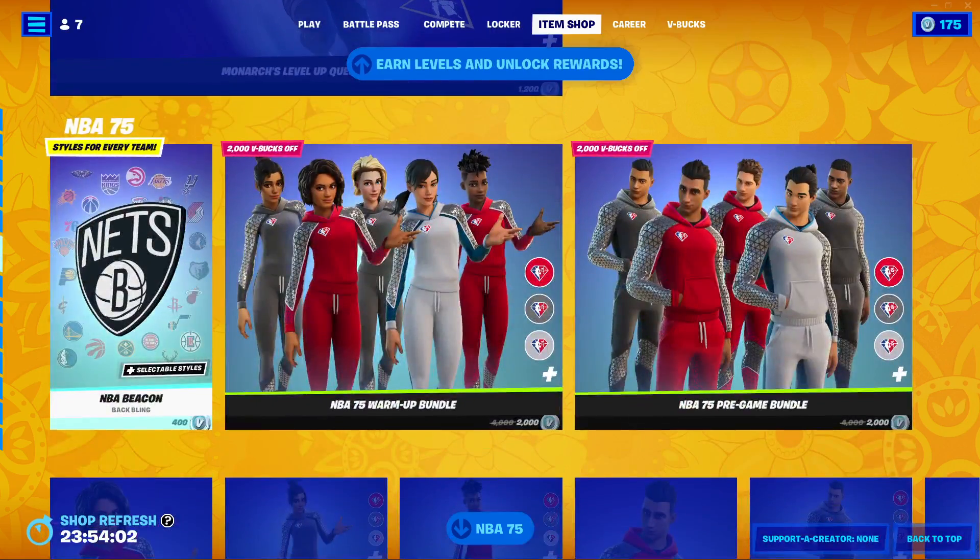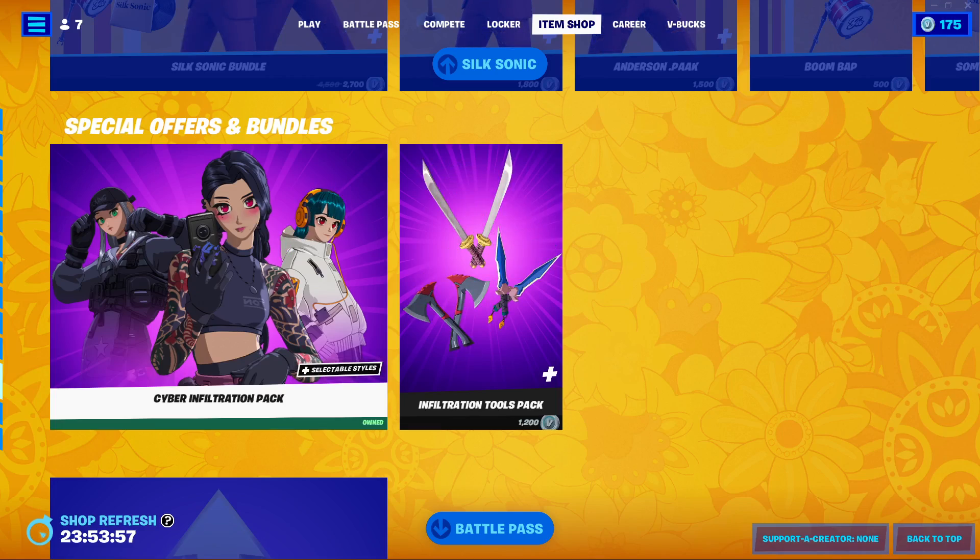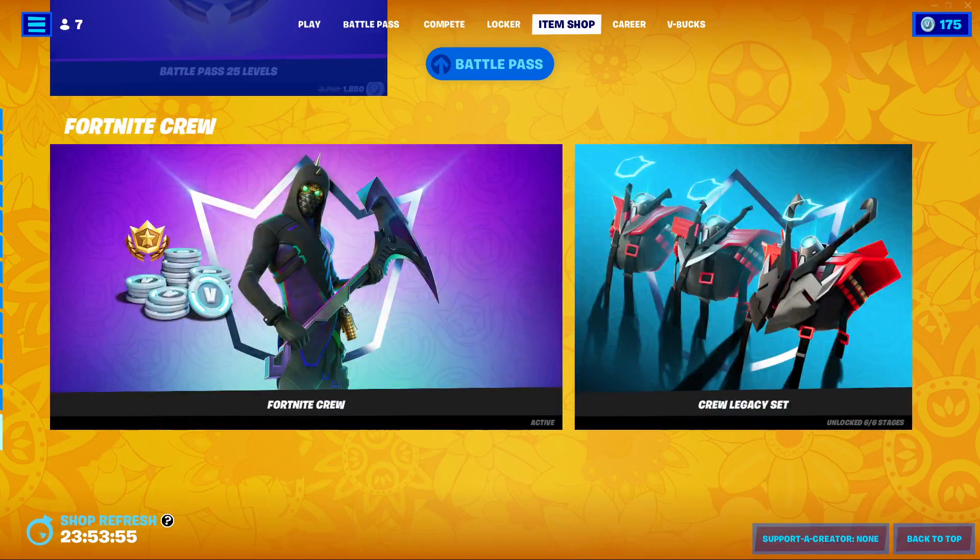The Monarch's level quest packs are still here, and Save the World is all still here, and the paint is also Sixonic. Special offers and bundles, Battle Pass, and Fortnite Crew.